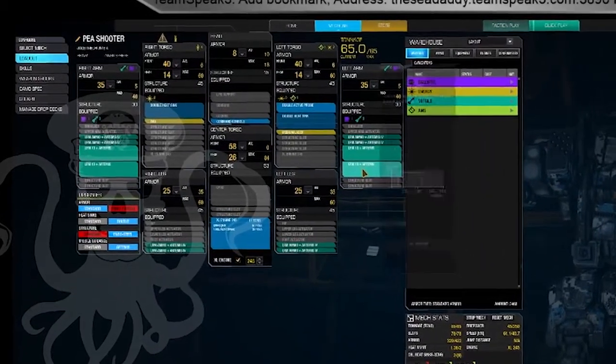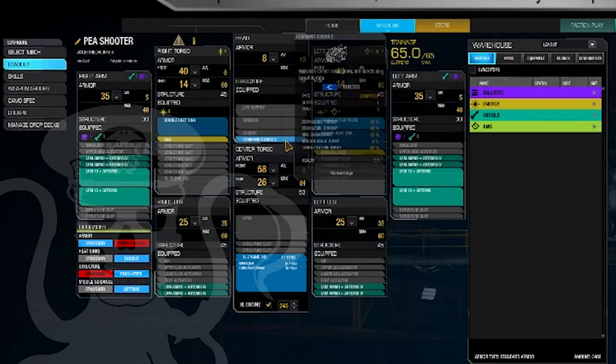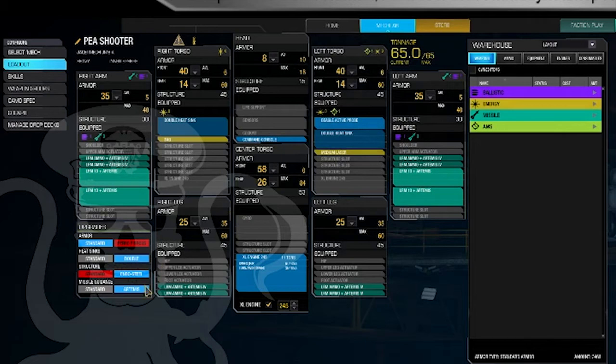In this build I've got the Artemis, of course, Beagle Active Probe and Command Console. A lot of people don't like the Command Console because it's one slot, it's three tons. Three tons is kind of a lot when you're relying on something that's got to carry ammo. The trade-off though is a 43% targeting time boost, which is pretty good. You'll see this thing locks up in probably less than two seconds. Beagle Active Probe to counter ECM. The Artemis gives a 50% bonus to lock time and tracking strength and 66% bonus to missile spread. Got the TAG laser on there that accelerates missile lock further and it claims to increase missile accuracy, but I don't have any way to verify or quantify that.